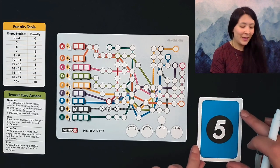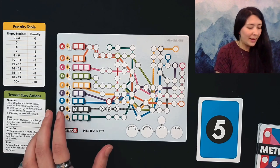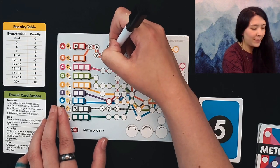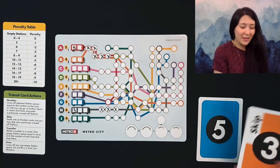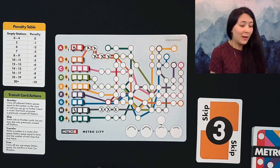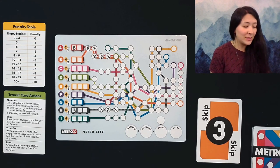Flipping over our next card we have a five, another number card, so we could start working on our red and orange lines. We're going to start with our red line — one, two, three, four, five — that gives us a nice start on our orange line as well since those two are connected at the start. Now we have a skip three special card. This allows us to fill out the first three stations in any color and we can skip over previously filled out stations.